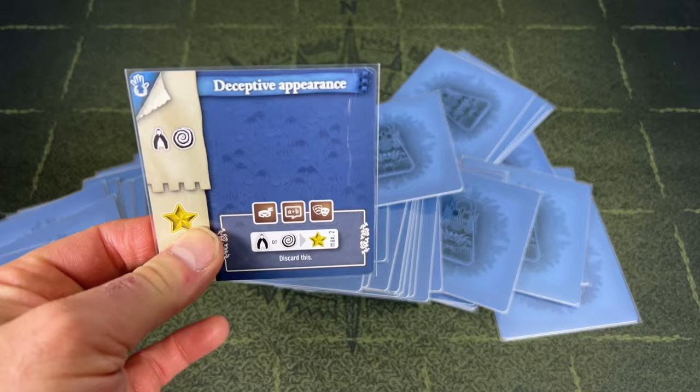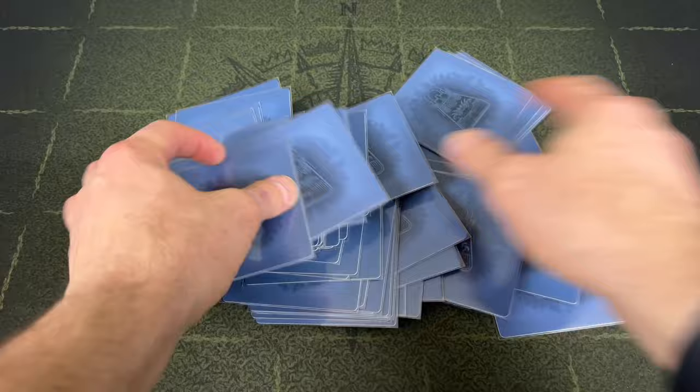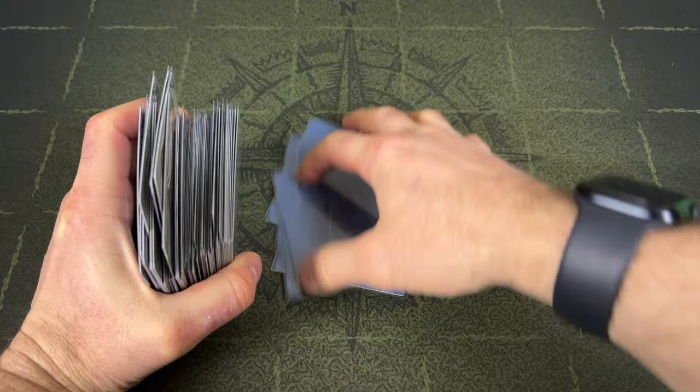We're going to put these two back into the deck and do a travel shuffle. We'll put some in here so we don't know where the other two ended up. Remember, we can do this twice because we checked off two boxes on our Destiny track.